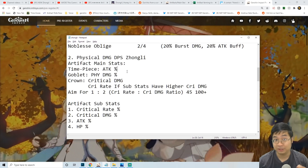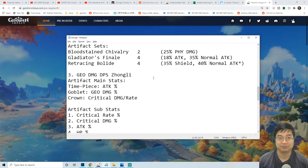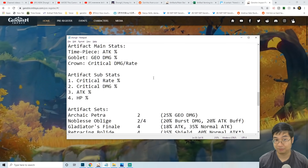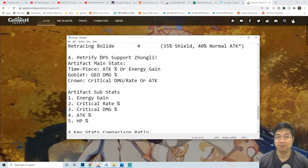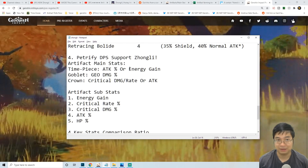After that we'll look into the physical damage DPS build for Zhongli and also the geo damage build for him, and finally we'll look at how to turn Zhongli into a petrifying DPS support to stun and also debuff enemies.